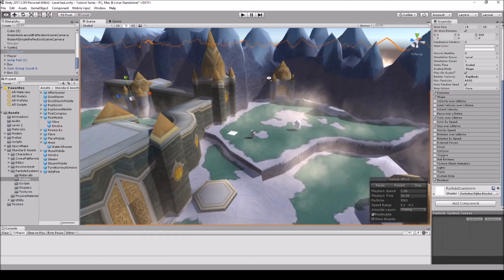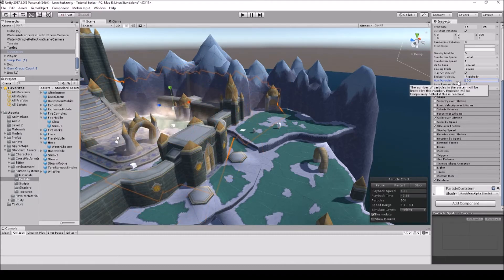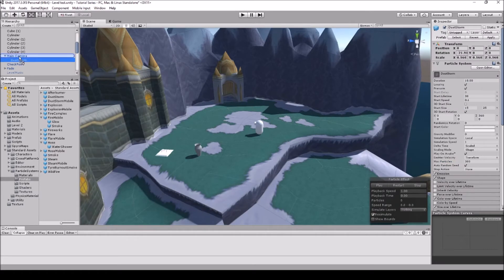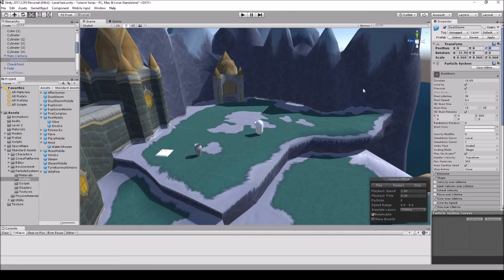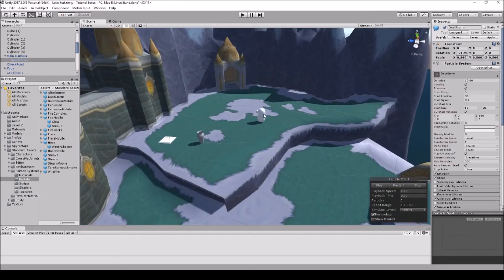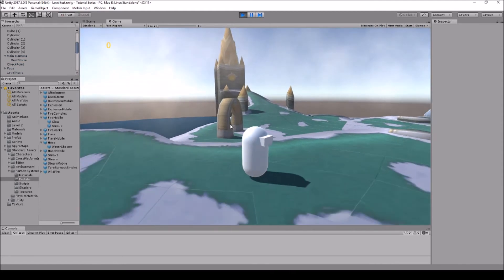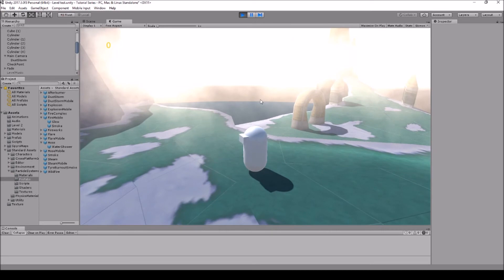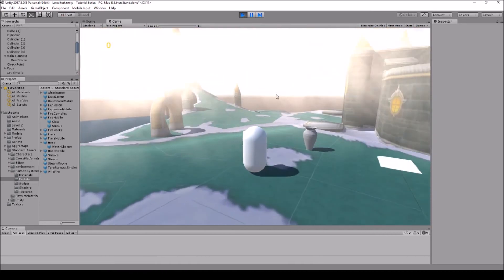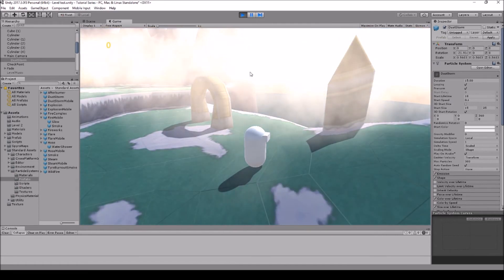There is a way to get the fog to follow the character. Basically, when you make it follow the character, you size it down a lot and change Max Particles to around 300. Take the dust storm fog and attach it to your Main Camera, then zero it out to the camera's position. Note that the Main Camera starts in one spot and then pops to the player's location, so zero it out accordingly. Now the fog comes with the camera, but you'll need to reconfigure it — it rotates with the player wherever the camera faces.